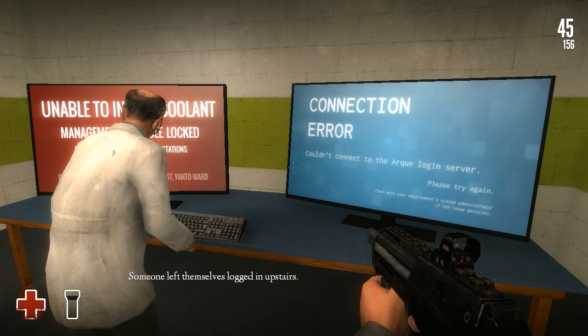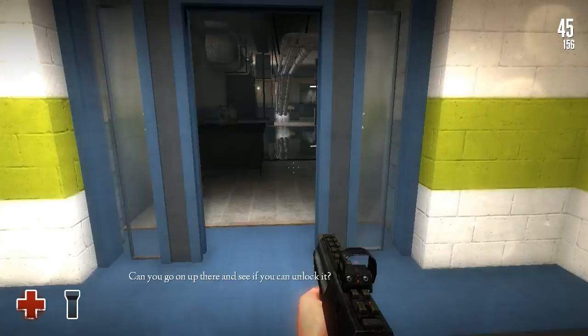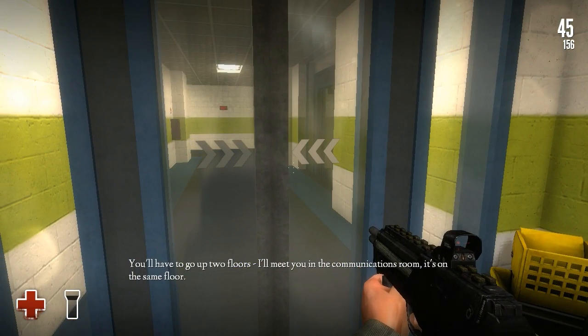Someone left themselves logged in upstairs. I can't do anything until their workstation is logged out. Can you go up there and see if you can unlock it? You have to go up two floors. I'll meet you in the communications room — it's on the same floor.